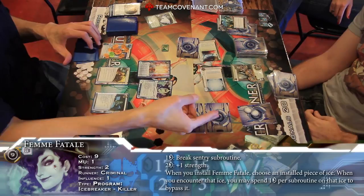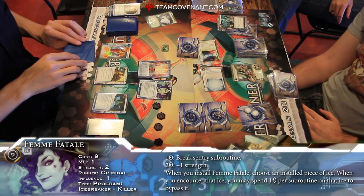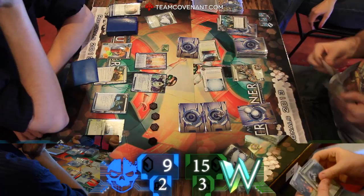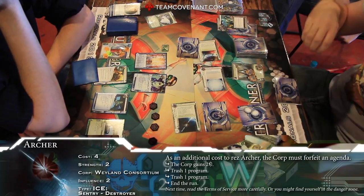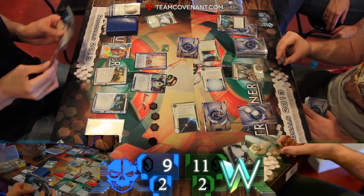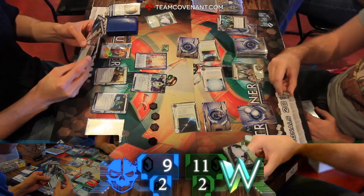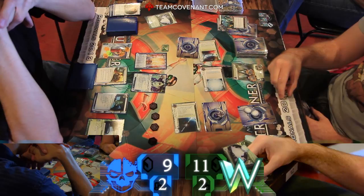There it is — he's gonna Femme that second piece of ice. That's a nice blind Femme — I like it when those go down. But I was speculating: if he's never played Travis, maybe this deck is throwing him a little. You're looking for a Tollbooth or an Archer to use Femme on. Oh — Archer. Goes down. Wow. Yeah, I don't think he's taken off guard terribly much — this is pretty standard Weyland stuff. Archer coming out. Now I gotta wonder what was Femmed.